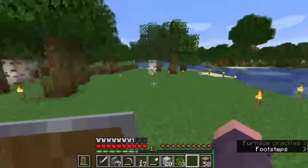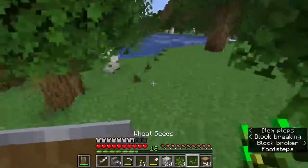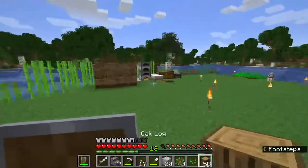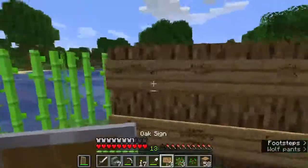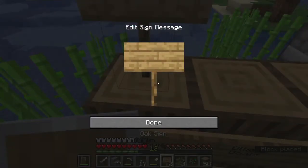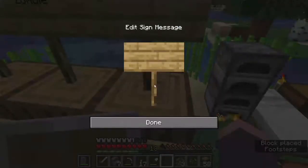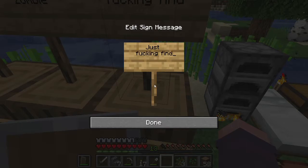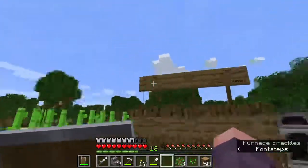We want to live in an ocean monument. Which we'll need full diamond and water breathing potions. We need a cow farm and a farm farm. Our aim is to live in an ocean monument, which will mean we need to either find a village, cure a zombie villager, or just find an ocean monument. So those are our three options there.